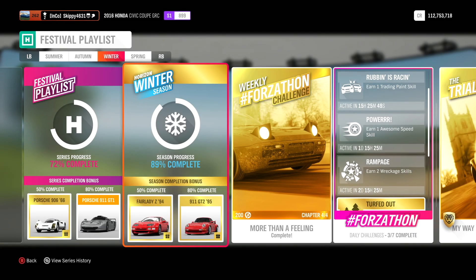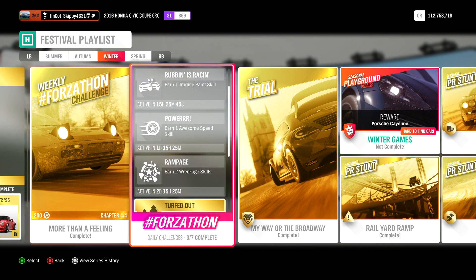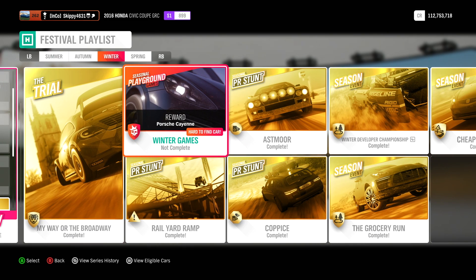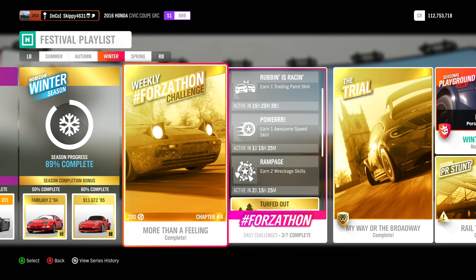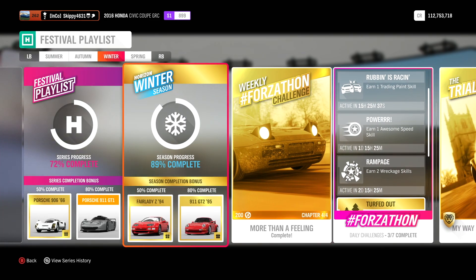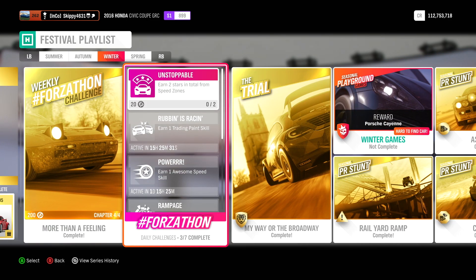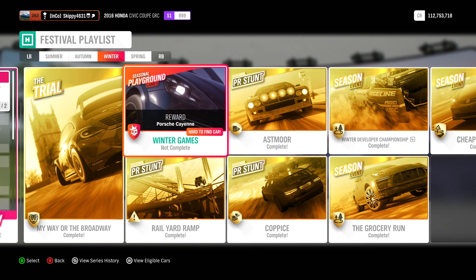Hello, welcome back to Forza Horizon 4 and the channel. Today we're going to jump in and complete the winter games because we're at 89% completion of the winter season. I'm going to go for that 100% this week. I've only got a few daily challenges but they're not unlocked until Tuesday, Wednesday, Thursday. So we'll crack on and get the winter games done. If you are new around here, definitely consider subscribing and let's jump into the seasonal playground games.